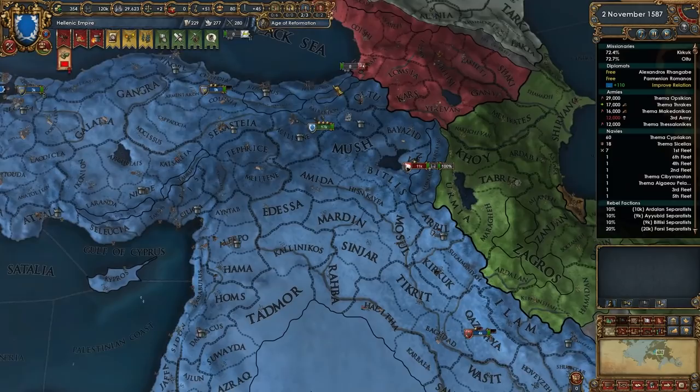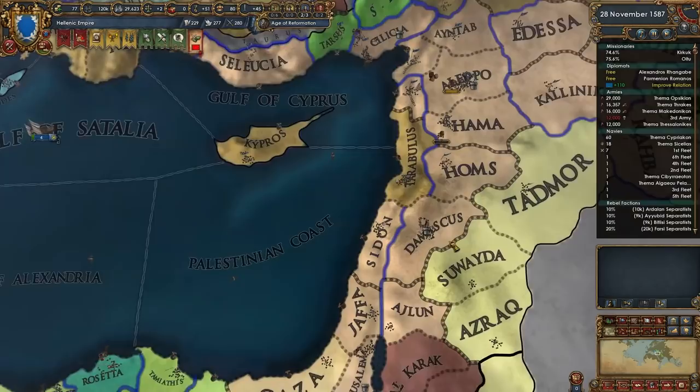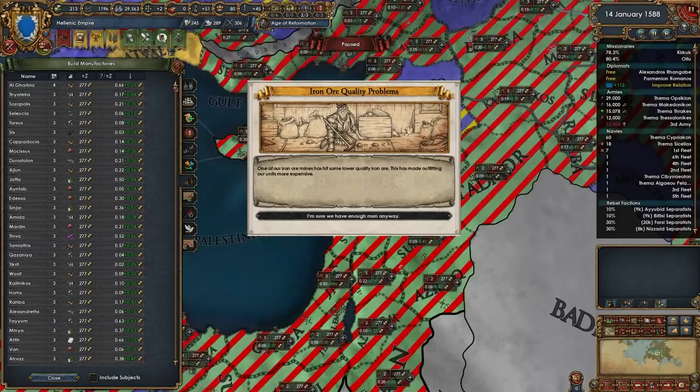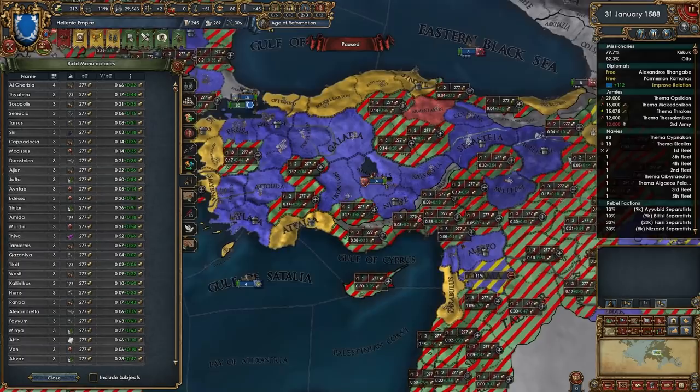Those guys are likely to take that province and get a little bit of separatism but that's okay, I can't be bothered to micro that. The idea is you want to get as many of these manufactories built before 1600, within five years of it - we have plenty of time. Damascus - we need to get one built there of course, the Damascus steel! I watched a really interesting video about that. We actually do get the local goods produced bonus - interesting!